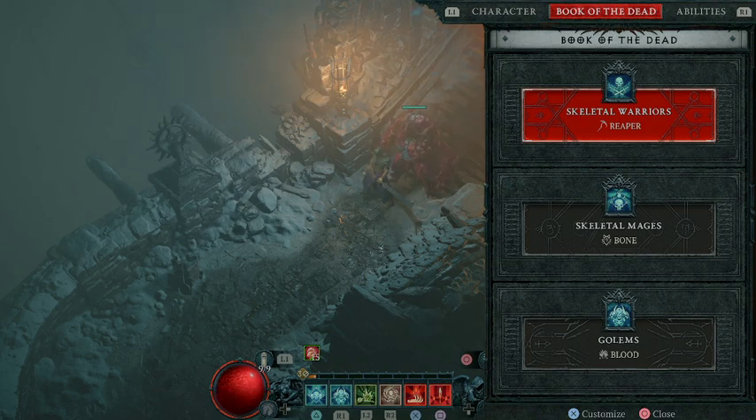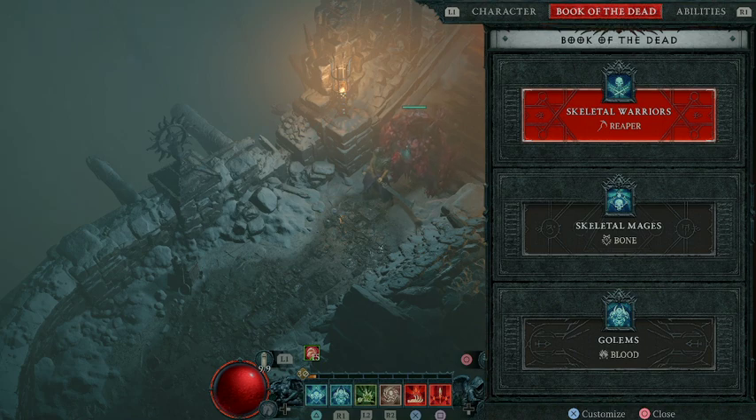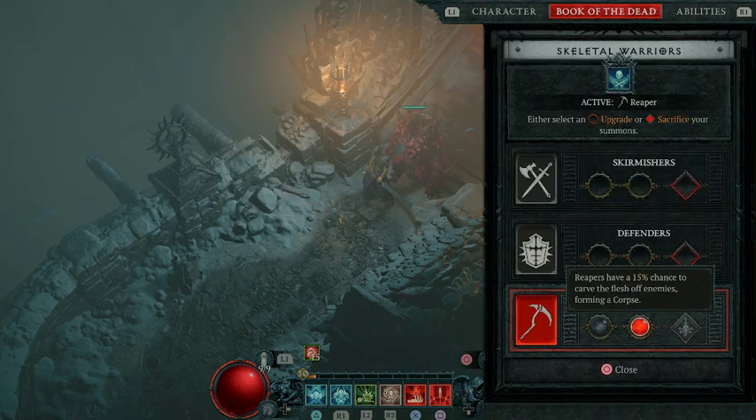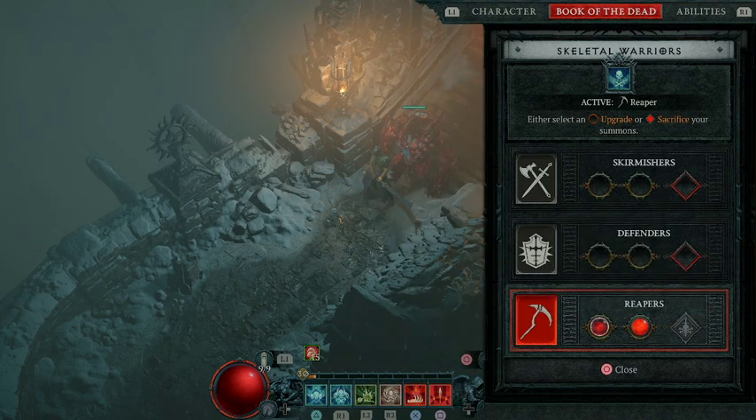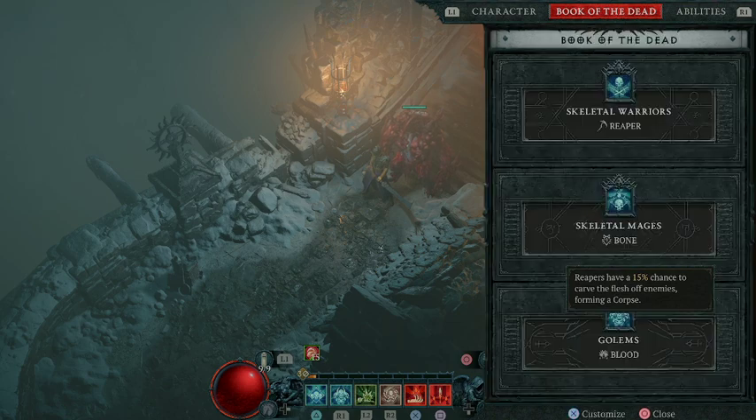We are going to be using two summons — basically the warrior and mages, and then we also have the golems as you can see on the bar. So we are going to use a number of Book of the Dead items here. For Skeletal Warriors, I personally think Reapers, and have the Reapers with a 15% chance to carve the flesh off of enemies forming a corpse. Mostly that's for some damage and some AoE to augment the other abilities I'm choosing.